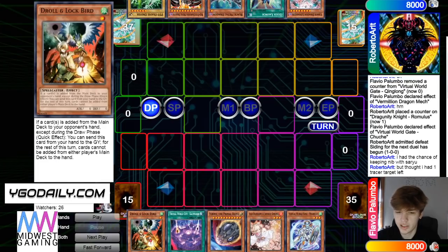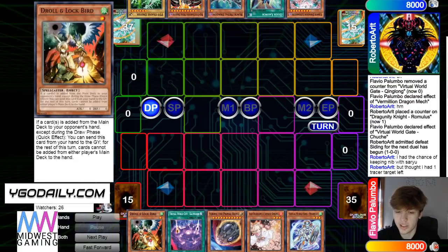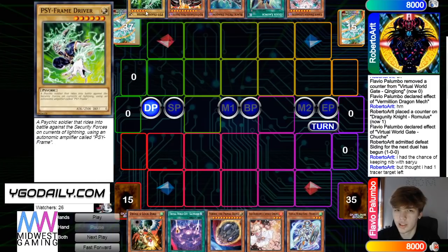Game two — the opening hand is Droll, City, Nib, Ash, Neon. So going second, plenty of hand traps but nothing to start him off the next turn. And they have Levy, Quick Launch, Black Metal, Red Eyes, Driver.